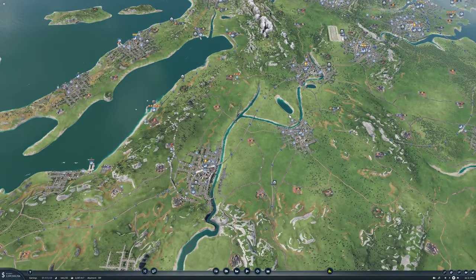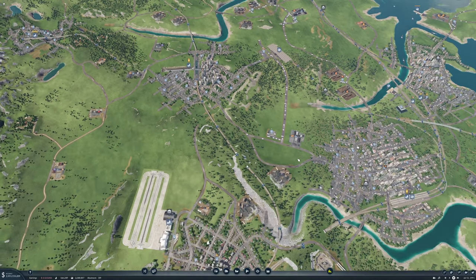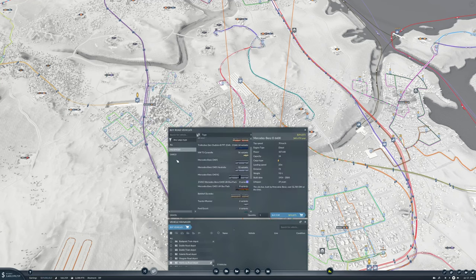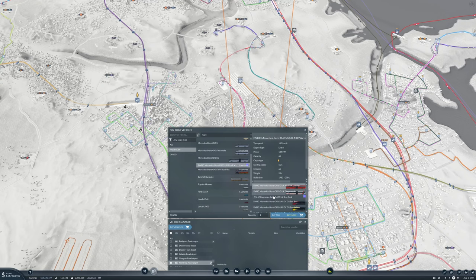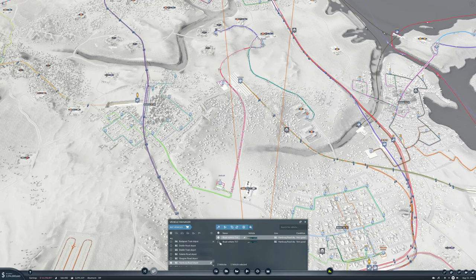We should really buy some buses for Frankfurt as well. Do we have a road depot somewhere around here? All of these - I thought they would be vehicles that our citizens would be using, not for us. There's really no point in having these, are there? Let's use that. Put you on Frankfurt bus, and put you on Frankfurt bus one. There we go.